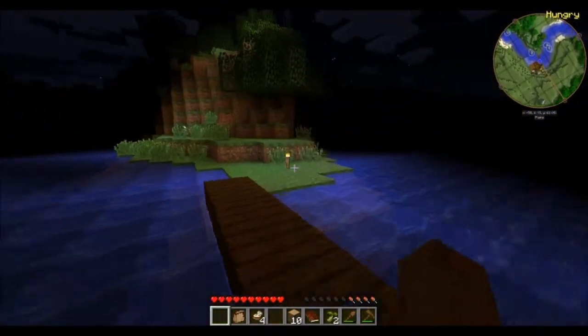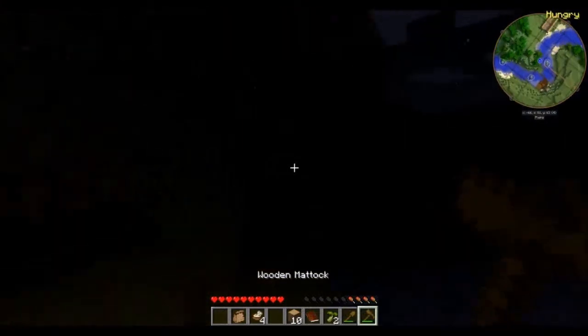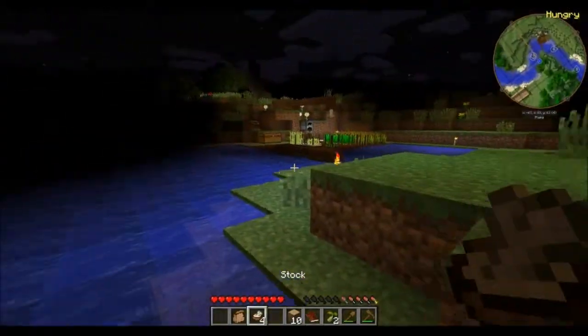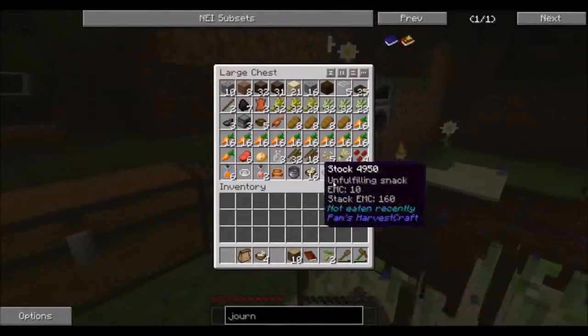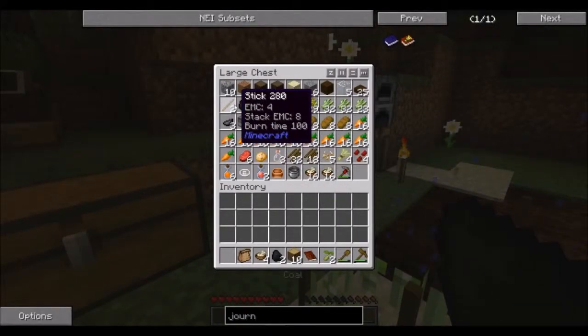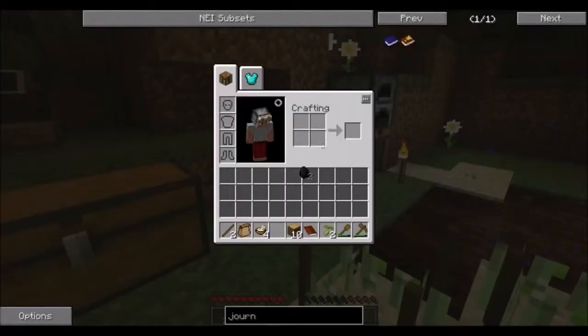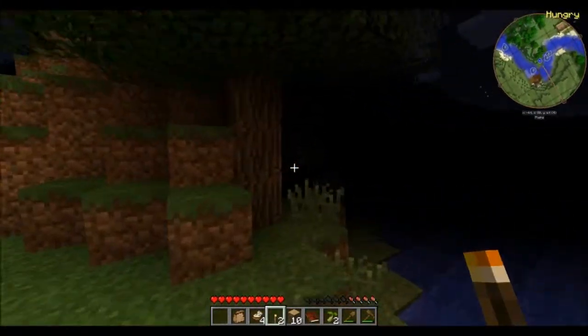There are a few quick things I want to do to start the episode. I looked at the map and there are chickens right here — I would like those chickens. I could use a torch; the darkness is always ever-consuming. Let's get two quick torches. Only two torches — let's find those chickens.